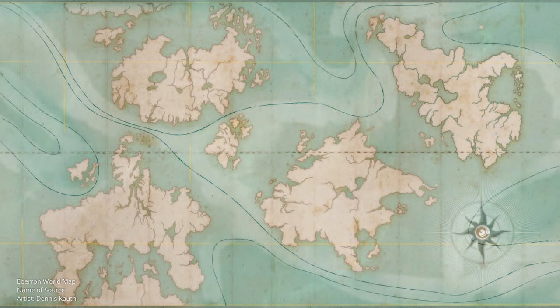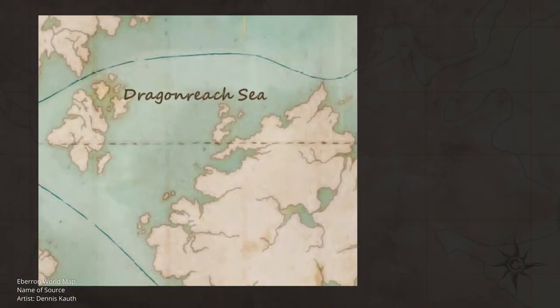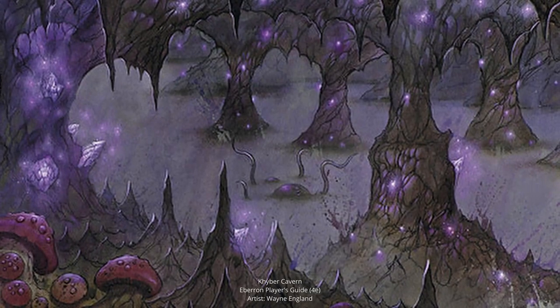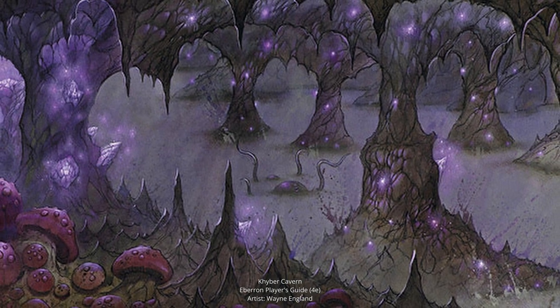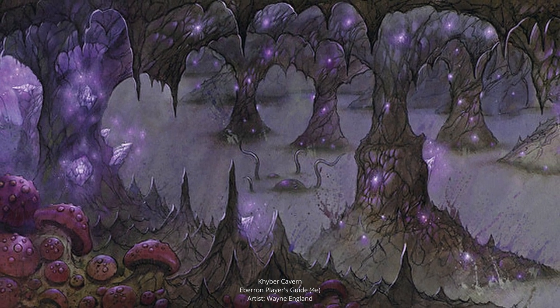Another specific location we know that Aboleths are active in is the Dragonreach Sea, especially around the maelstrom called the Dragon's Mistress, where Aboleths sometimes openly move against their ancient enemies, the dragons. Finally, in any sunless sea in the depths of Kyber itself, even under continental regions, Aboleths may dwell in the darkness at the roots of the world.